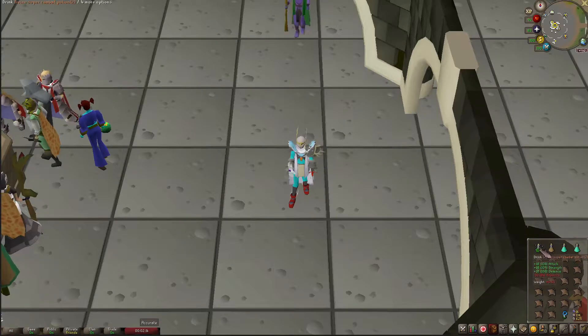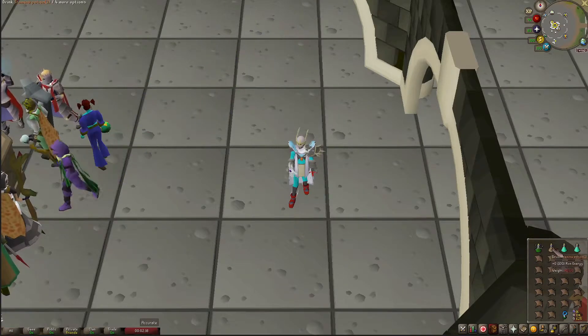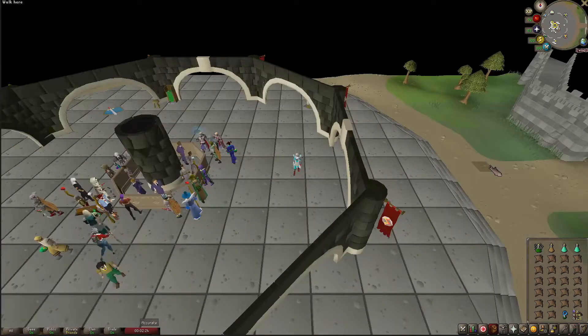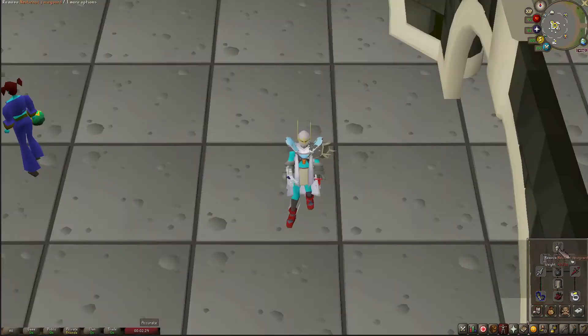In my inventory you can see I have a divine super combat potion, one stamina potion, true prayers, some teleports to get me back home to Varrock, and the rest is all manta ray. For my gear I have the Neitiznot faceguard, the quest point cape - hopefully I'll be getting the fire cape soon - the amulet of torture, raids blessing, dragon defender, Bandos, primordial boots, and berserker ring imbued.